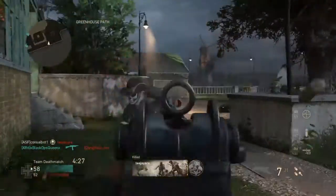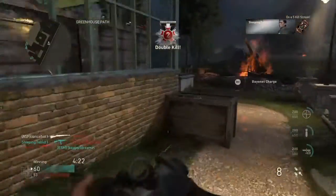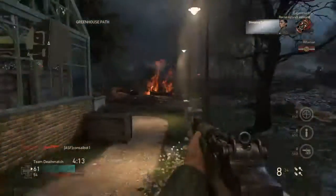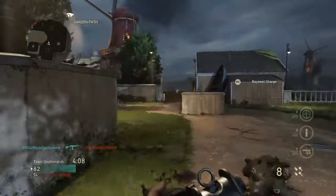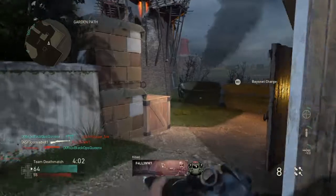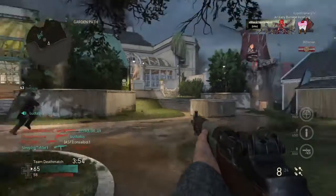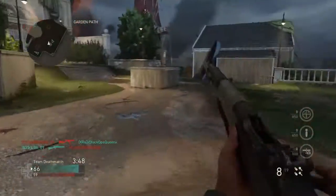Another possible map, again going with the AUS-STEN slash OWEN gun potentially being in the game's coding, is Tobruk. For those who don't know, Tobruk was a city in North Africa held onto by the Australian and New Zealand Army Corps — ANZAC for short — for several months after Rommel, as in Erwin Rommel, secured a string of victories in North Africa. Soldiers there earned the name 'the Rats of Tobruk,' and Rommel famously said, 'If I were to take hell, I would use the Australians to take it and the New Zealanders to hold it.'